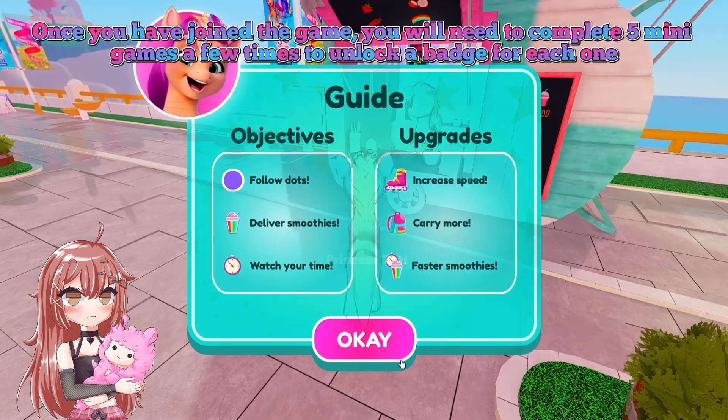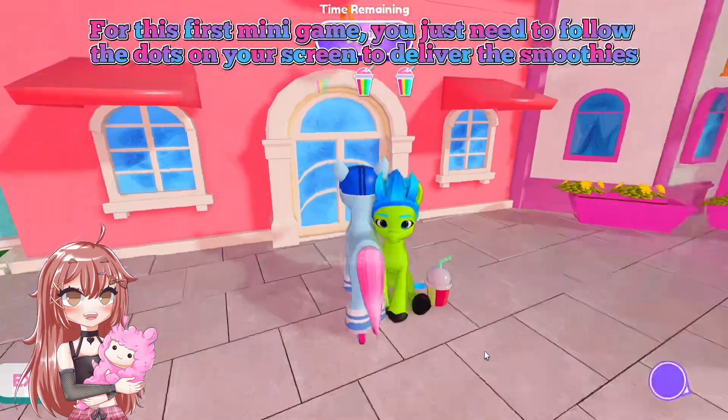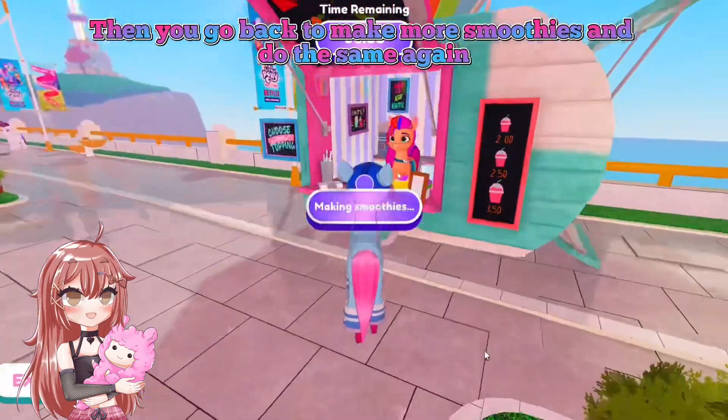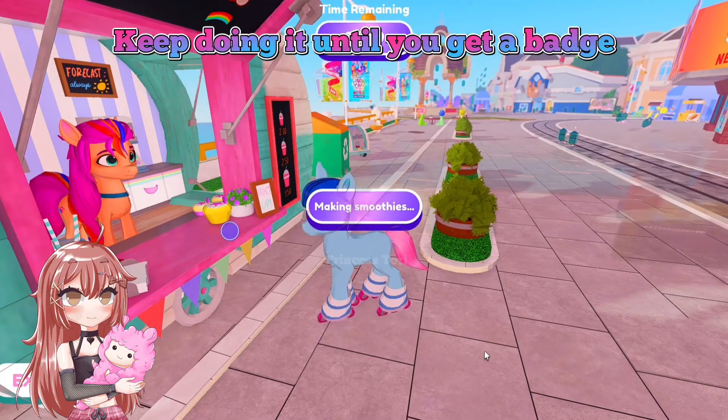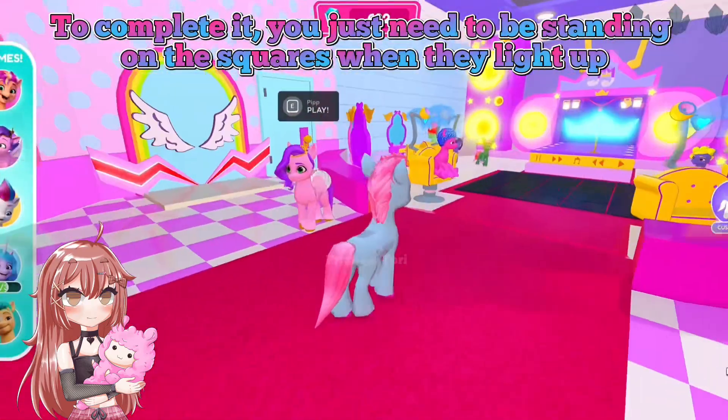For this first mini-game, you just need to follow the dots on your screen to deliver the smoothies. Then you go back to make more smoothies and do the same again. Keep doing it until you get a badge.